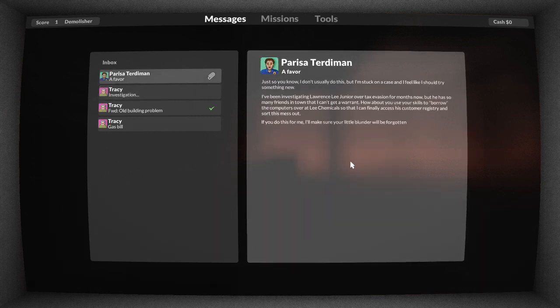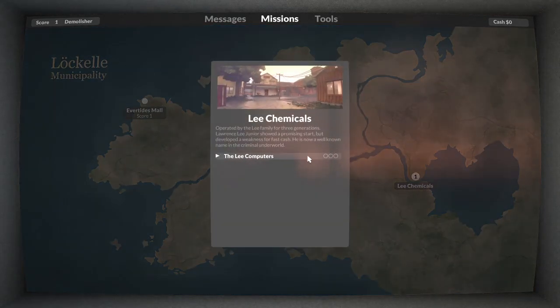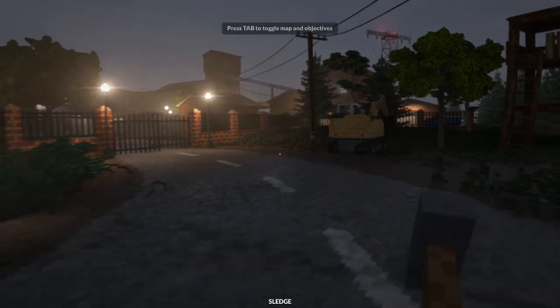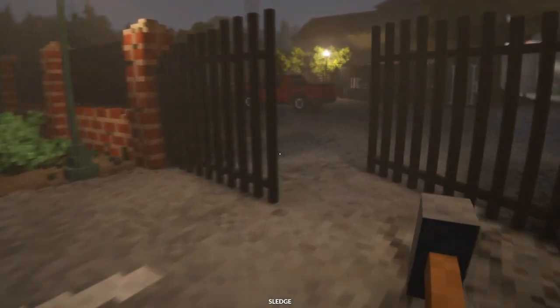Just so you know, I don't usually do this, but I'm stuck on a case and I feel like I should try something new. So this mission, we have to basically get information from computers - the Lee computers. We're apparently wanted by the police under investigation, but these first two missions I'm playing are definitely a little more laid back. I didn't want to make this a super long video.